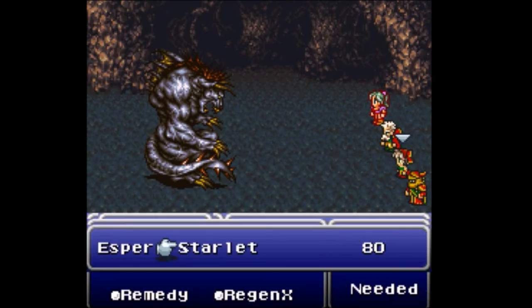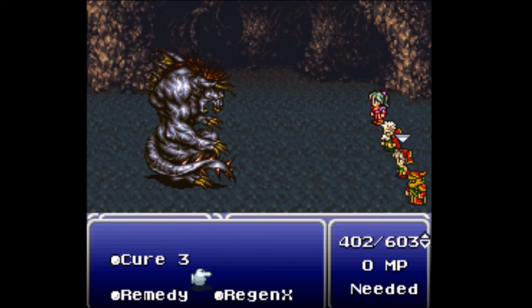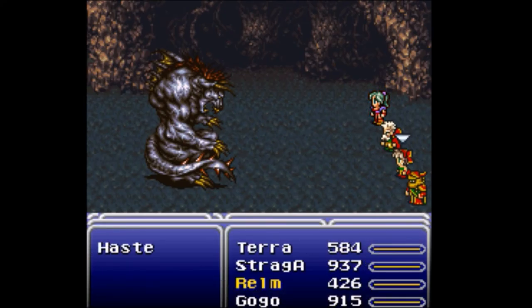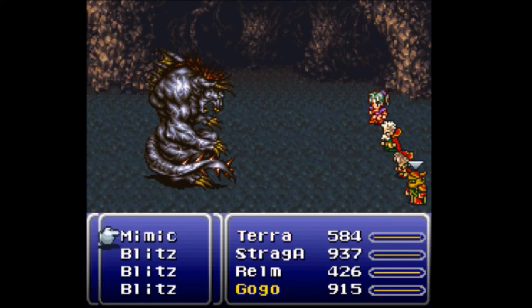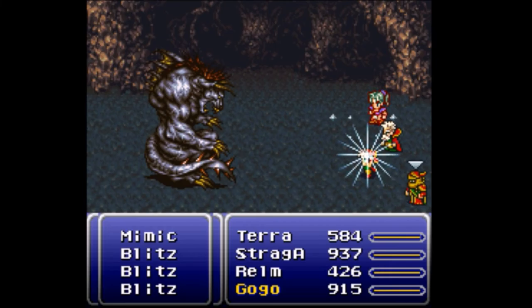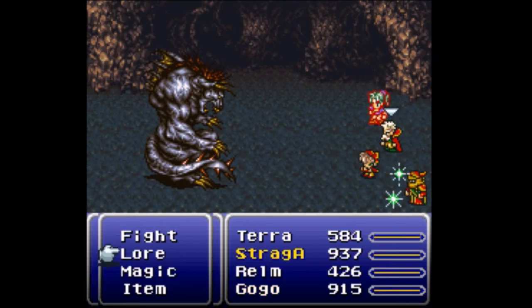He hit me with Meteo already. So this is Realm, because I messed around with the controller slots. Realm and Terra are now in the same one because I want to be able to tell Strego apart from the other two more easily. This is Terra — you morph. This is Gogo — do your thing. Not that your thing really makes a difference right now.